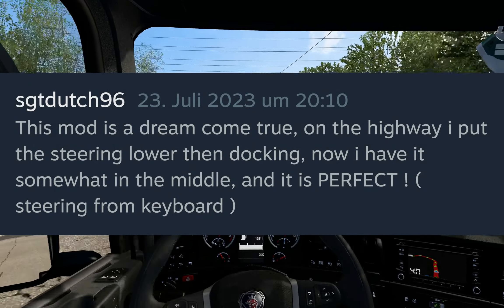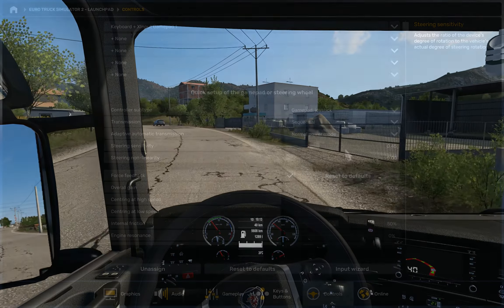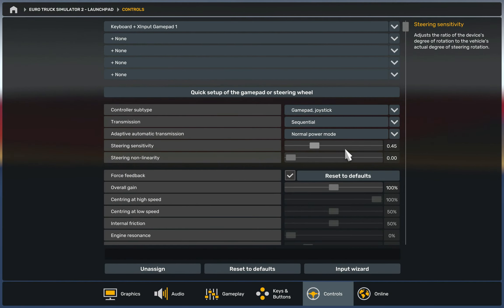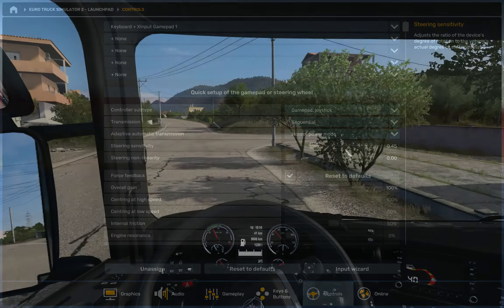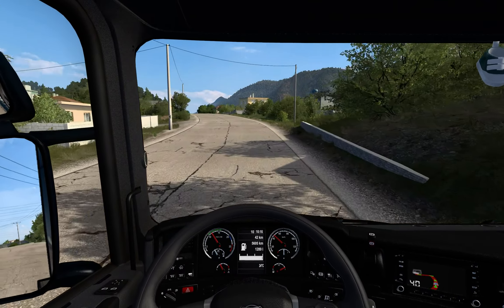But during parking maneuvers, it would feel like ages to turn the wheel from one side to the other. Even more importantly, I would really have to take my time to go through roundabouts. At high speeds, the vanilla game already dials down the sensitivity a bit. I increase the effect to my liking. In the game options, I use a steering sensitivity setting around 0.45, a little less for European trucks, a bit more for longer wheelbases, as they aren't as responsive to the same amount of steering input.